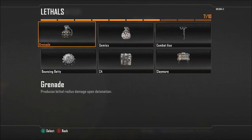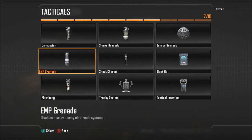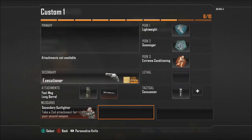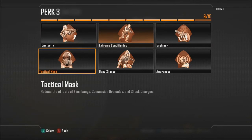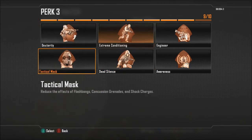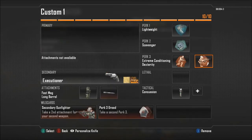Coming down to Lethal, it's up to you. I personally don't prefer to take Lethal — I prefer to take Tactical. I've been using Flashbang, but ideally it's Concussion Grenade to stun opponents. Next, for the wildcard, we're going to be choosing Perk 3 Greed. This allows us to take Dexterity or Tactical Mask depending on your opponent's playstyle or the map. If the map has a lot of places to climb, I recommend Dexterity. If your opponents have been using a lot of Flashbangs, Concussions, or Shock Charges, go Tactical Mask. But Dexterity is probably the overall better perk for this class, as it also helps with recovering from sprinting quicker.